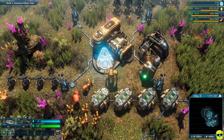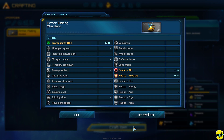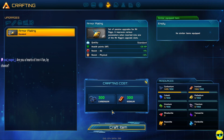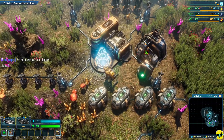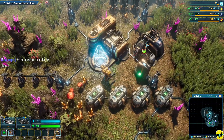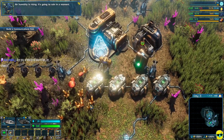This is my database, this is my crafting menu. Let's go in here and see — I can craft some armor, I'll take that. Crafting completed. Here's my research, but I need to build a communications hub to do that. Air humidity is rising, it's going to rain in a moment.